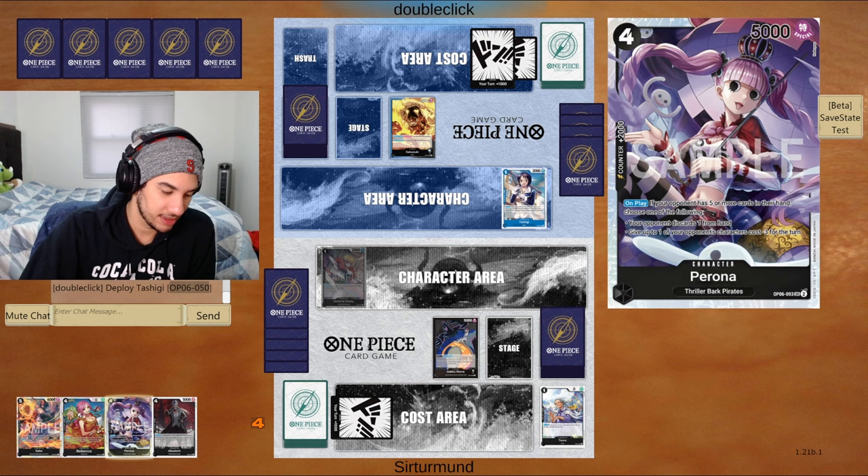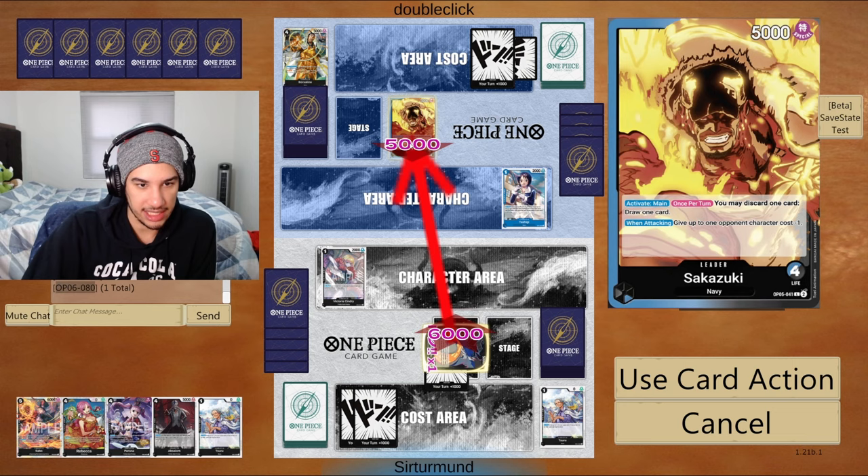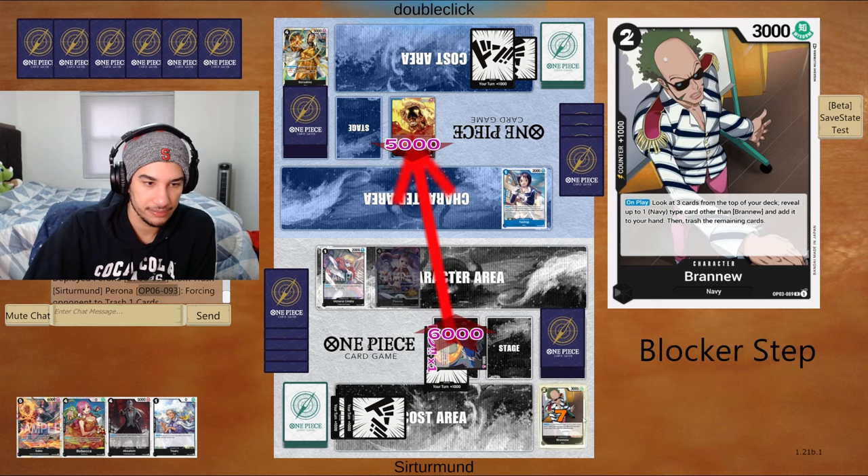Let's see how this goes. Opponent trashed the Porcelino. So here we can go: attack, use the card action, trash Perona, play Perona, have the opponent trash another card. And they also have to give me a 2k or take the life. If they kill Perona at any time, I can continue trashing cards from their hand, so they have to trash a card first.